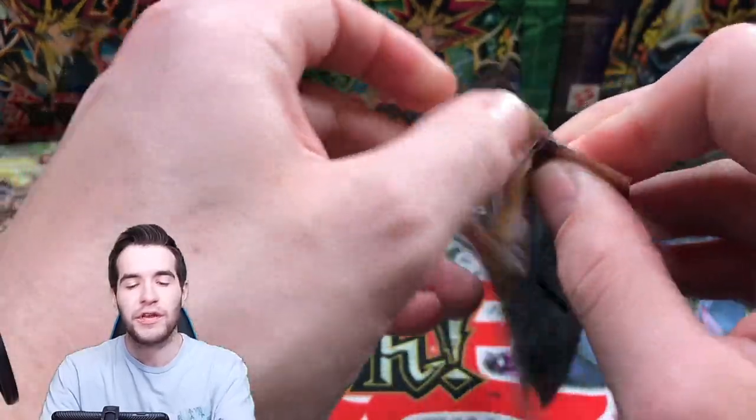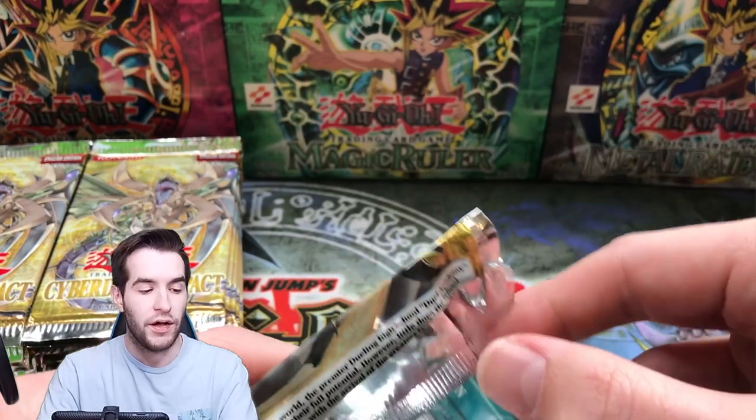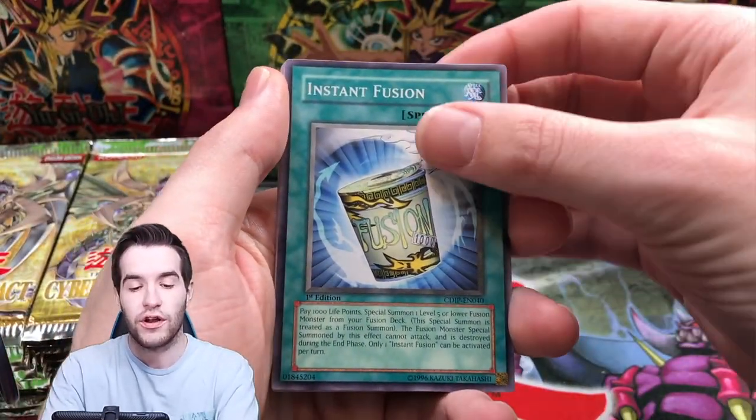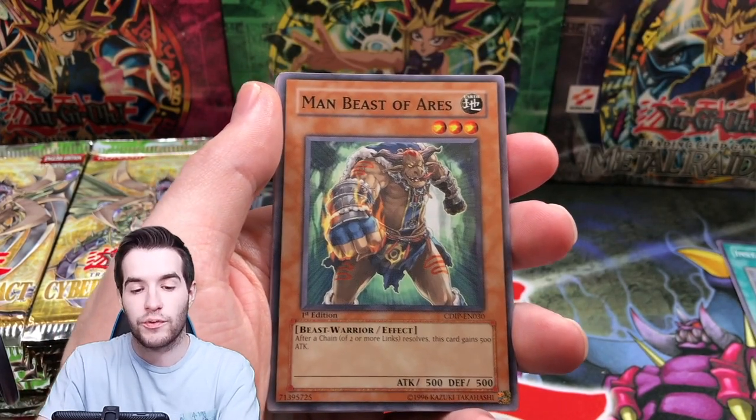Let's see if we can pull something good. These are probably going to be retail packs — if you don't know hobby vs. retail, I'll link that up above. And that means we're probably... okay, Instant Fusion — good start. Looking for the Vanity's Ruler. That's probably the best ultimate rare we can get out of here.